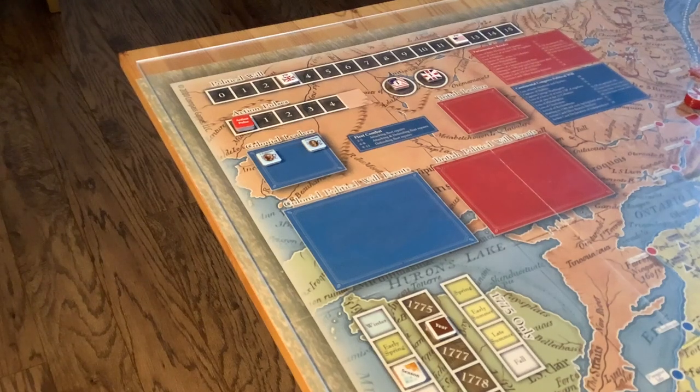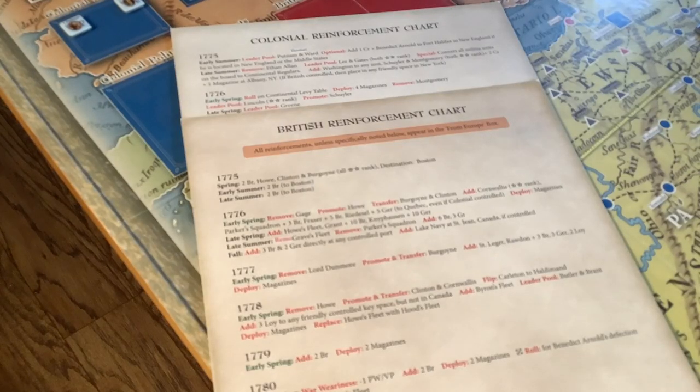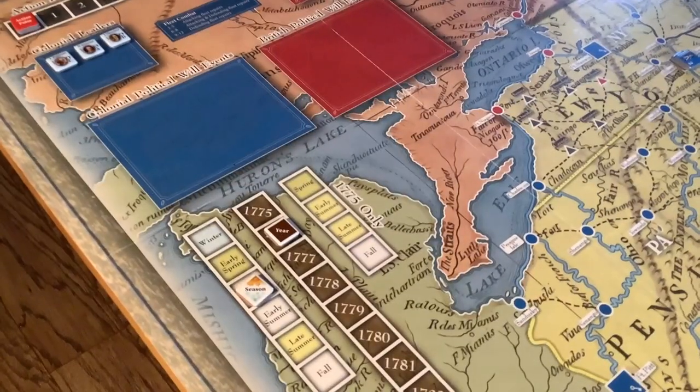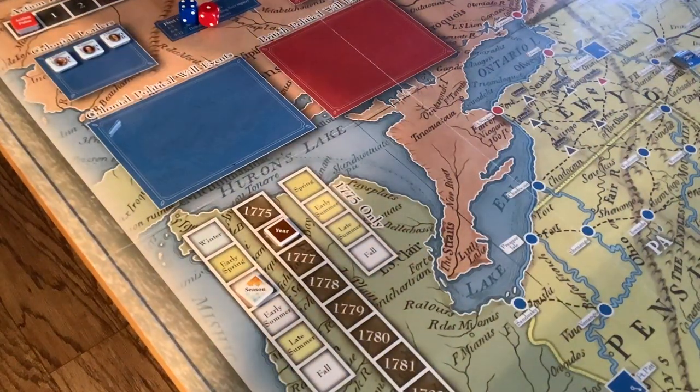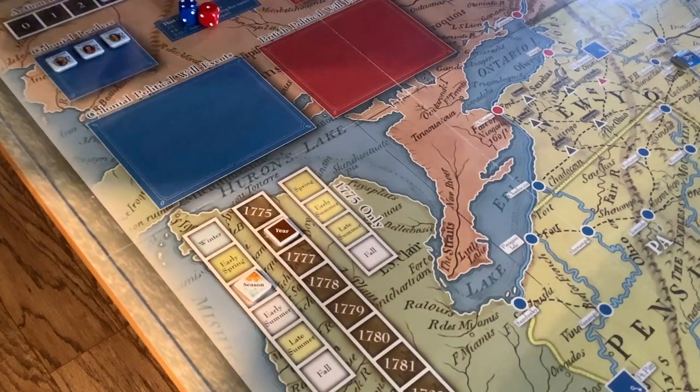We're continuing with the tutorial of War for America, this is Part 4, beginning with the Late Spring turn of 1776. As always we begin with the reinforcement phase. The colonials only get leader Green, he'll go into the leader pool. The British will be adding Howe's fleet, General Grant with 10 British, and General Knyphausen with 10 Germans. They will arrive in the From Europe box. We've put the reinforcements on the board and now we're rolling for the first initiative - Colonials four, British one - so the colonials are moving first.